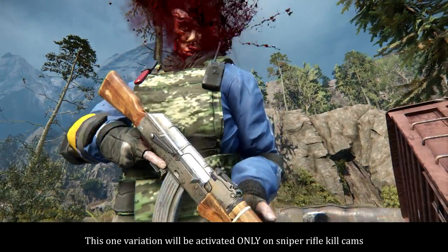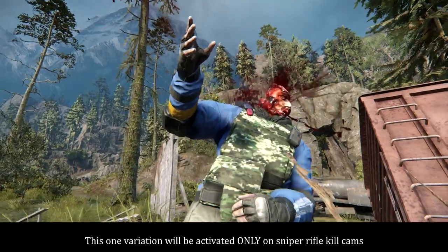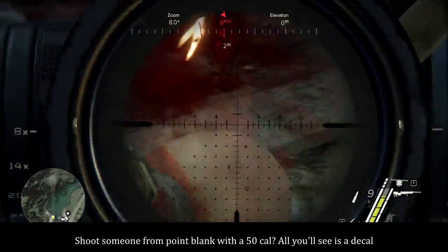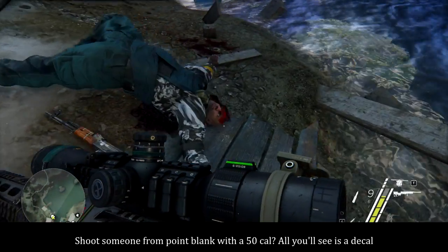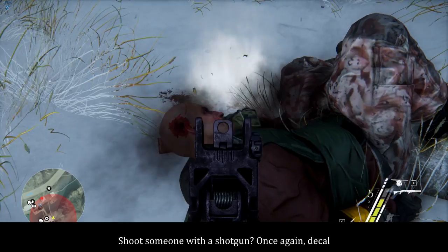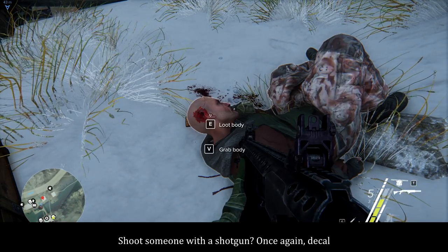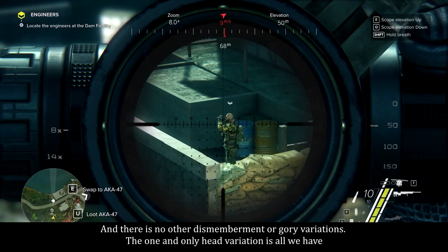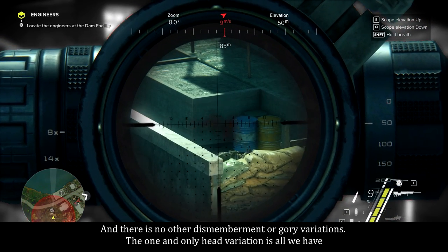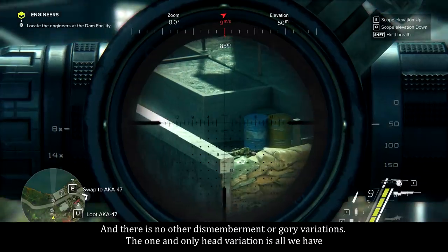This one variation will be activated only on sniper rifle killcams. Shoot someone from point blank with a .50 cal, all you'll see is a decal. Shoot someone with a shotgun — once again, just a decal. And there is no other dismemberment or gore variations. The one and only head variation is all we have.